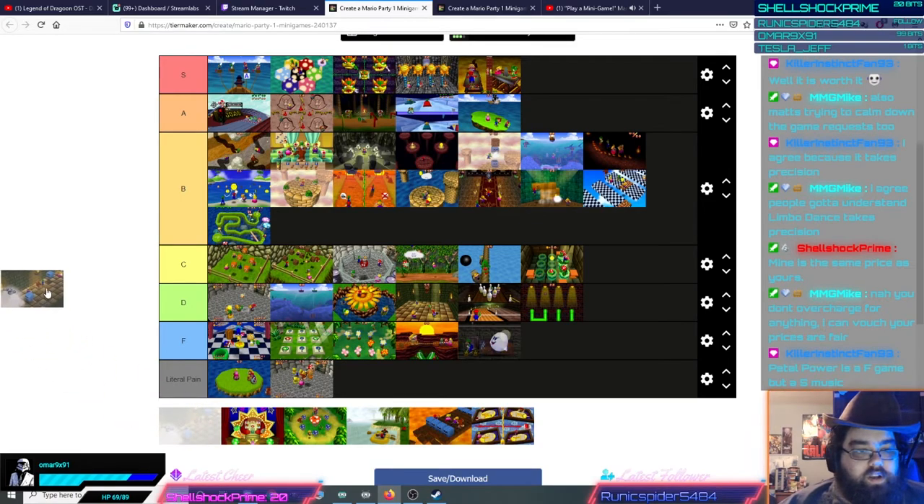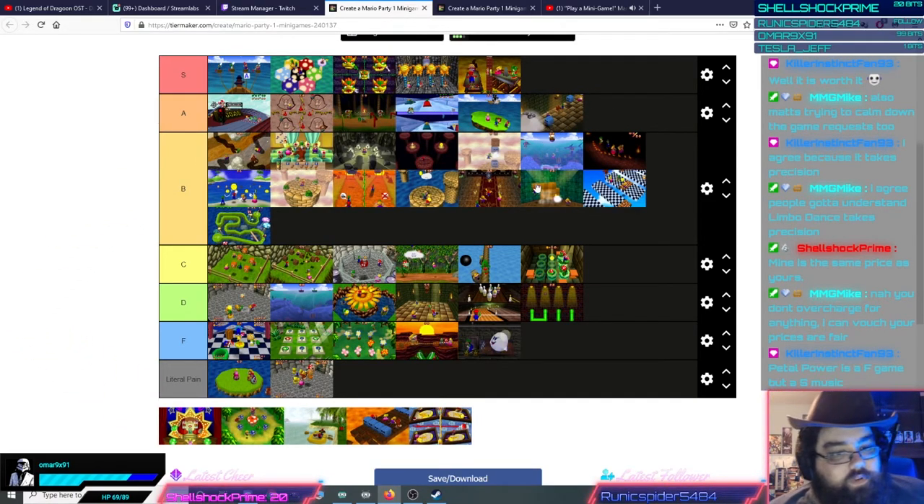Running of the Bulb gets bottom of A — it's my favorite work-together minigame. It is way better than Keep Away and more mechanically involved. The three people who are not carrying the Bulb get to punch ghosts, so they have a lot to do. While the one player with the Bulb tries to avoid party members that'll steal it from them. It's a great minigame — sure, it's one of those economy minigames where everyone wins ten coins, but it's fun. You get to punch ghosts and everyone gets a little stimulus package.